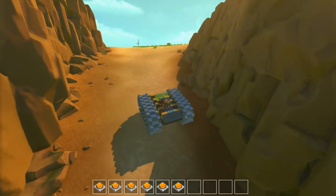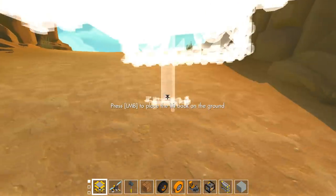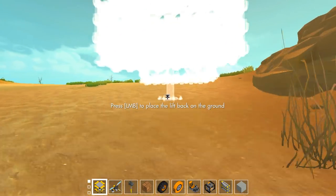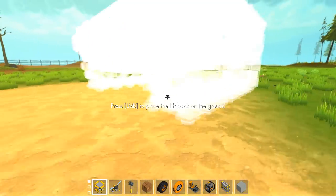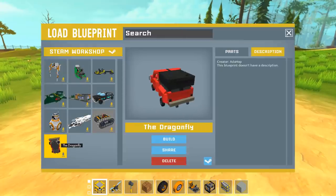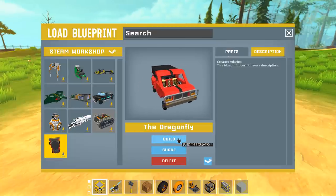Maybe they're doing other things, maybe they've got other projects to work on. Let's hop out of this thing — it's pretty good, it's a nice little all-terrain vehicle. But let's showcase this last thing, because this is a cool beast that somebody made, and I'm excited to show it off. So this last one is the Dragonfly by Adahop.